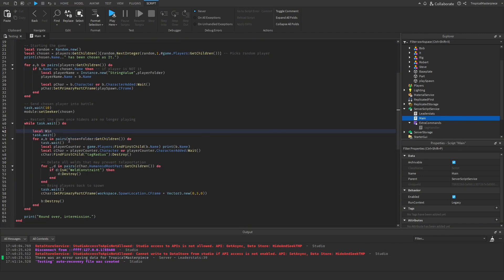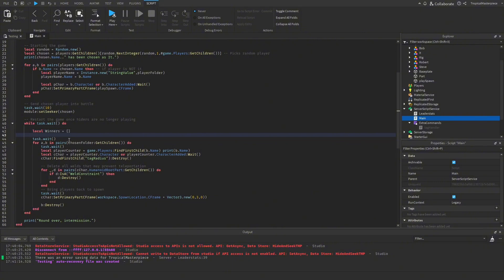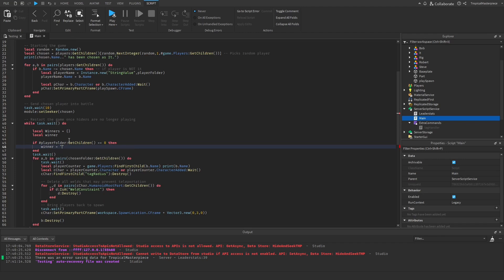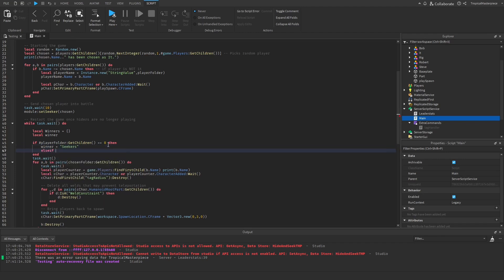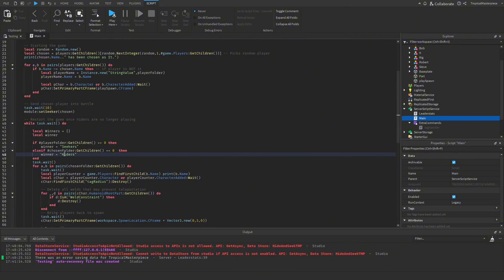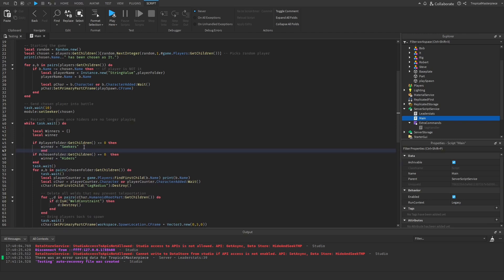We put the loop in and fix our formatting. Now we can make a winners folder and set local winner to nothing for now. Then: if the player folder get children count is zero — so if no hiders remain — the winner will be seekers. Else if the chosen folder get children count is zero, the winner will be the hiders because no seeker remains, whether they all left or the timer ran out.